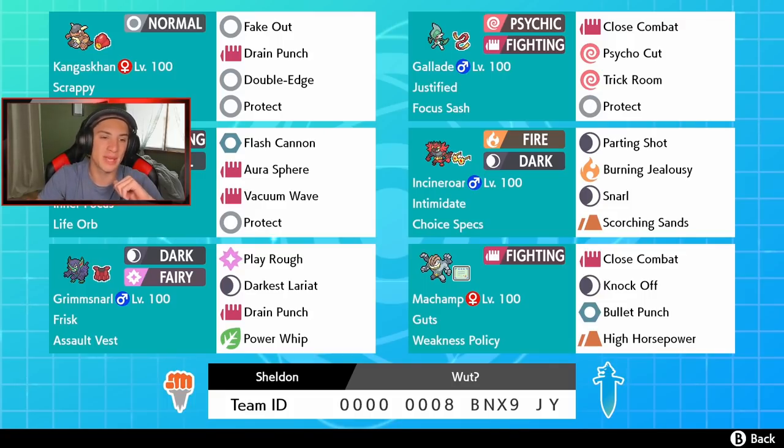Behind my webcam we've got our big boy Lucario with a Life Orb and Inner Focus — cannot be flinched. Moves are Flash Cannon, Aura Sphere, Vacuum Wave for first-turn priority, and Protect. All STAB moves on that boy.